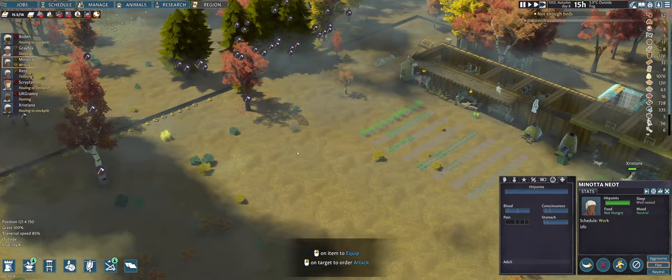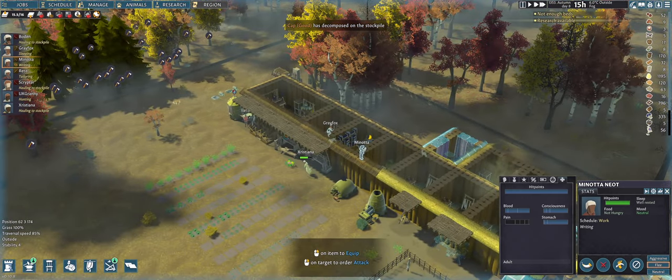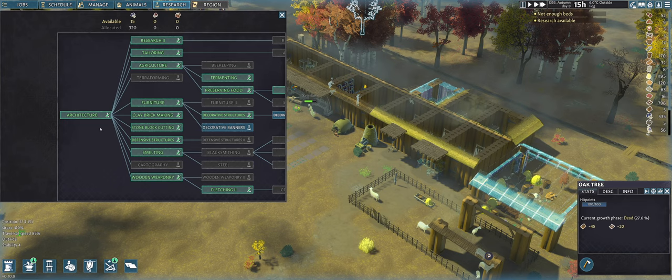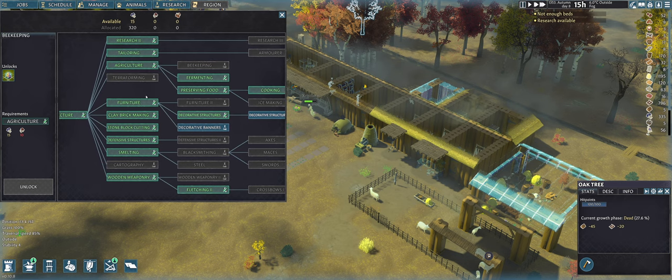A good cap has decomposed on the stockpile — I don't understand that yet. If I check manage, they all have headgear, maybe that's why. I have some research available so I'm going to check that immediately. I might try to wait to get terra firming or maybe go for beekeeping — I need a second research for that. Yeah, I think I will wait for terra firming to finish.